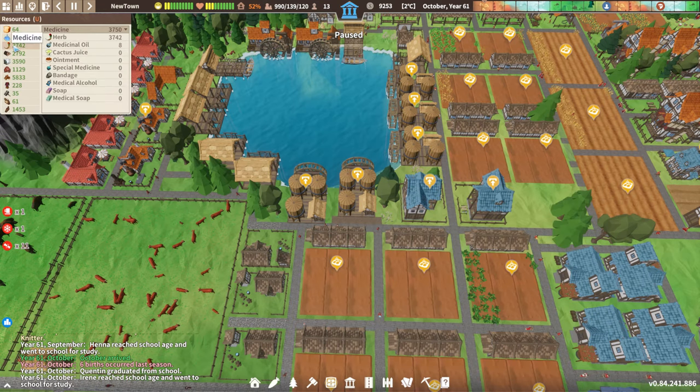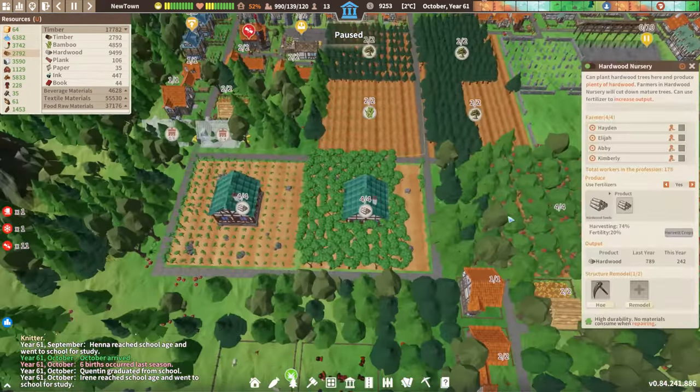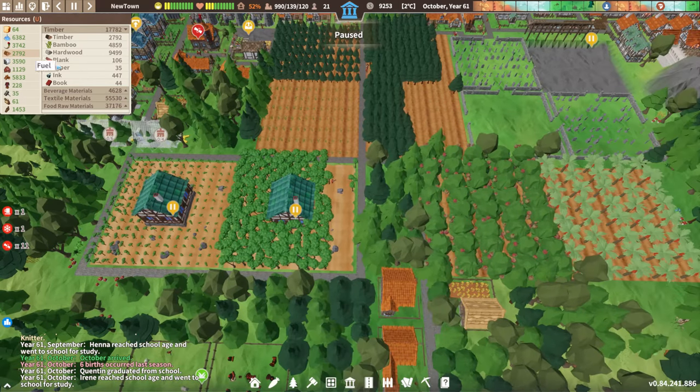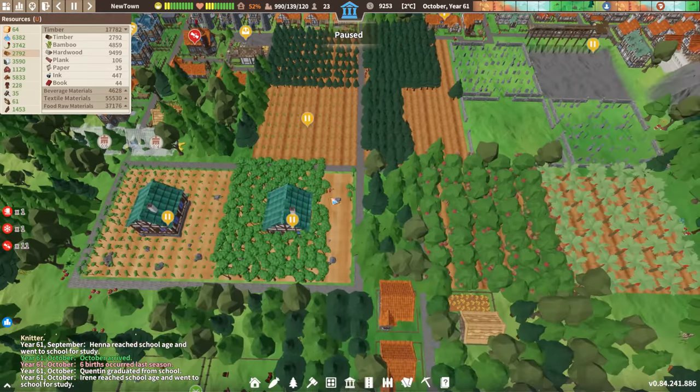Let's max water out at six thousand. Herbs are fine. Hardwood — we're going to turn them off because we do not need any more hardwood in right now, and bamboo the same thing. Planks are fine.